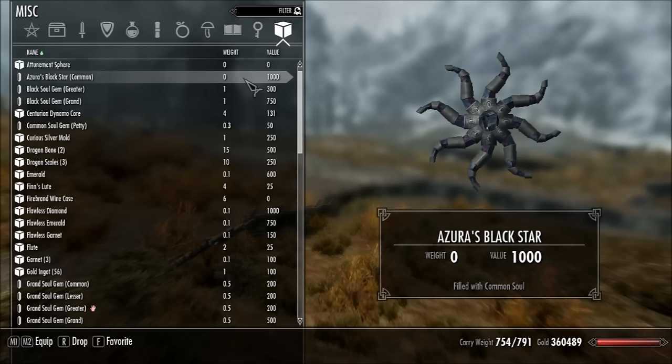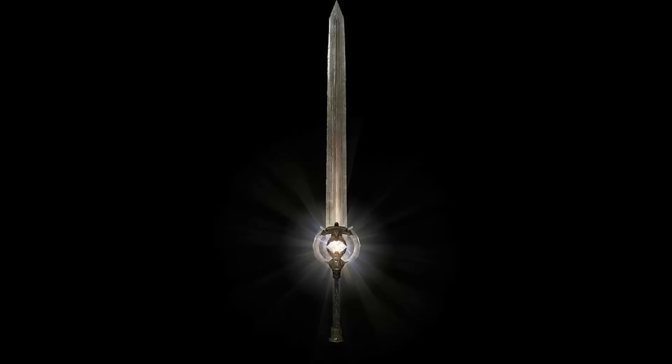The difference between these two items is that the Azura Star only holds White Souls — non-sentient beings — while the Black Star is for Black Souls — sentient beings like humans. But the Black Star can actually do both, so it's just the better option. Also, Black Souls are always grand level, so it's definitely the better item if you're going to be doing enchanting.